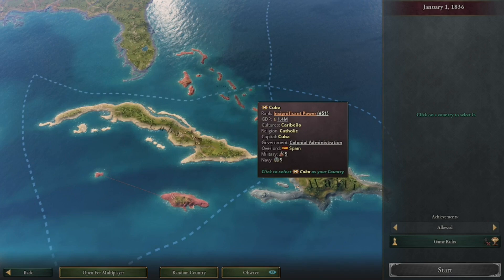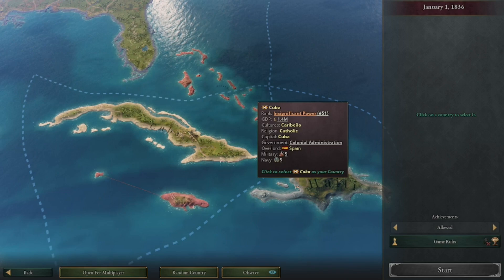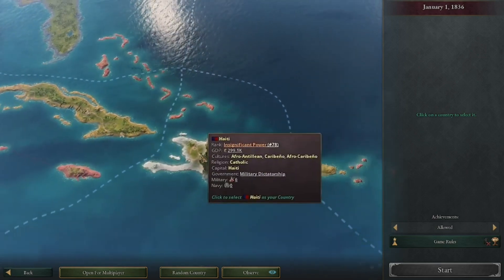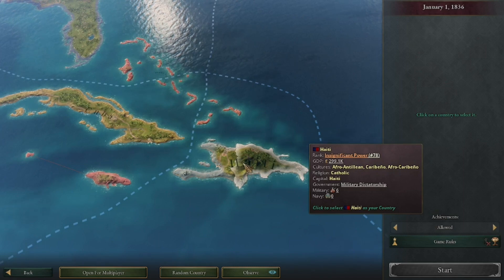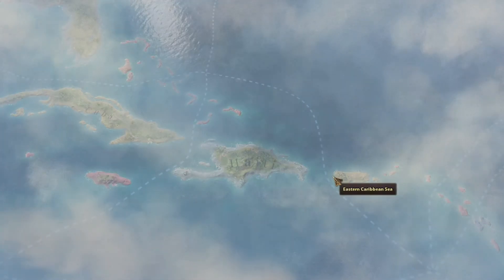I originally wanted to be Cuba because I thought that would be kind of interesting, but then I realized they were controlled by Spain at the time. I thought it would be more interesting to play their neighbor Haiti, since Haiti is actually just overcoming the Haitian Revolution. So I thought it would be really nice to build this country up - we're going to go ahead and play as Haiti.